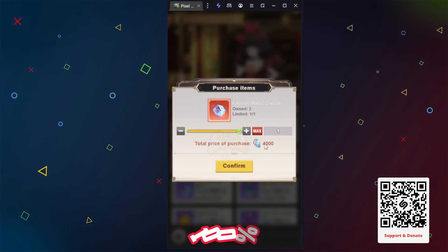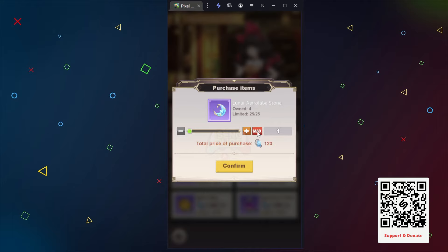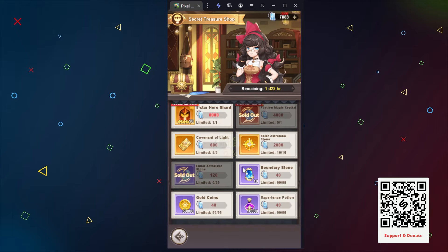Feel free to browse and choose what to buy. The best choice is Valkyrie or Themus. Just focus on that until a new hero is released.